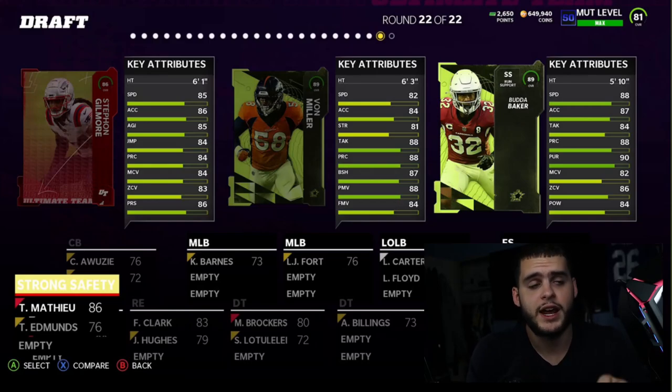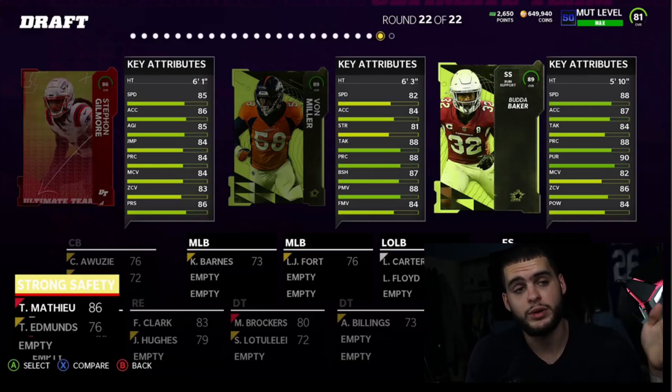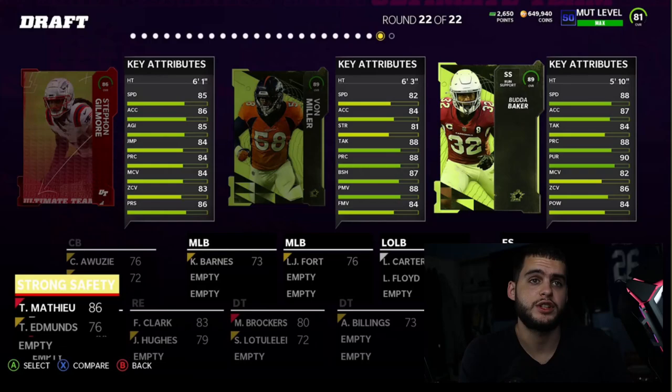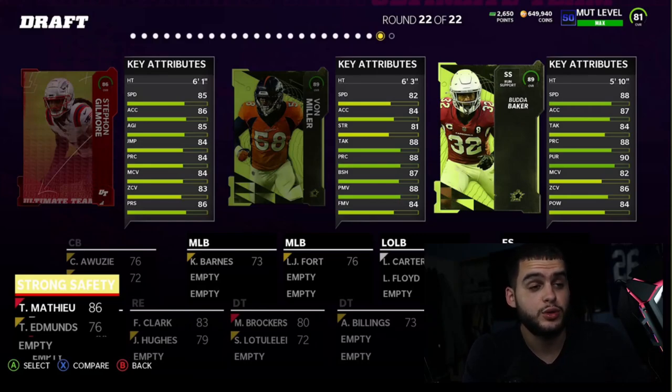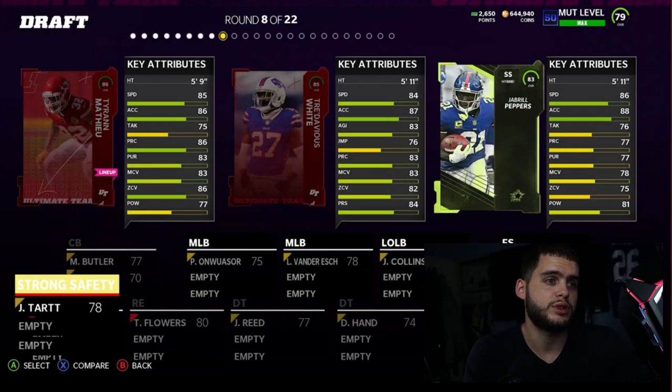Budda Baker should get more upgrades throughout the year whereas Ed Reed may not get another one for a while. Budda Baker will come at an 89 overall with abilities already, and gets the plus one speed from the Superstar MVP strategy item, giving him 89 speed. He can potentially get up to 90 zone depending on the strategy card, so he's really good.